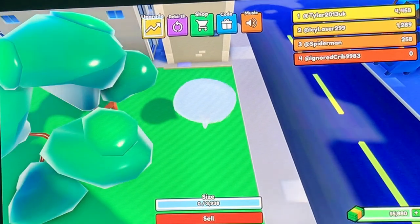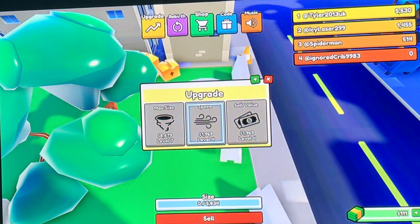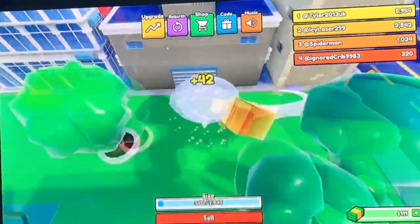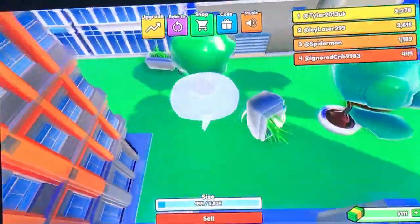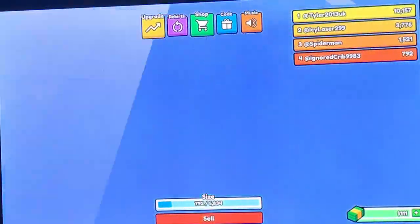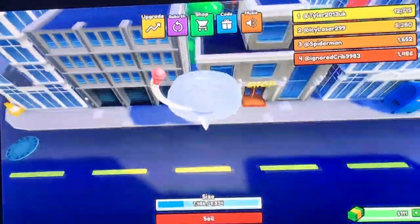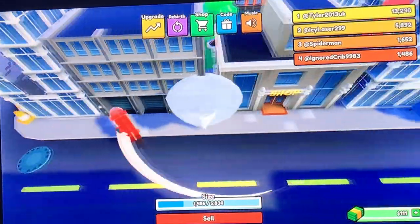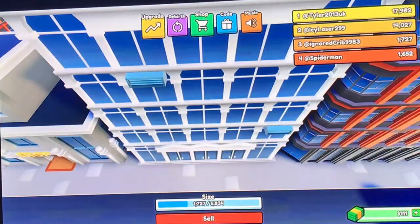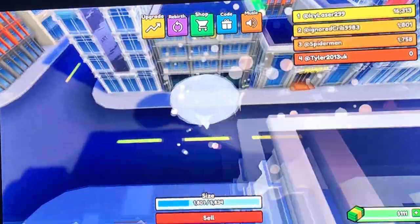And I'm tiny again. Okay, so I'm going to try and suck up a tree because it seems pretty hard. Since when could you just go through buildings? I was never here. Why does the shop literally look like a casino?